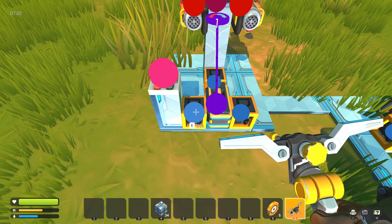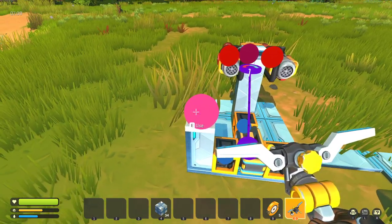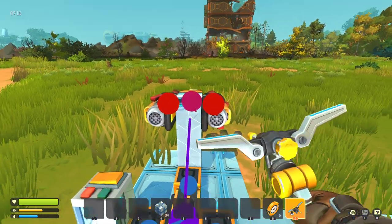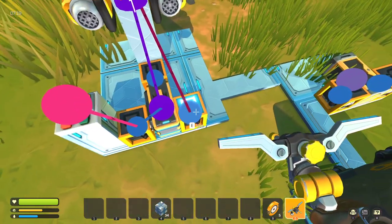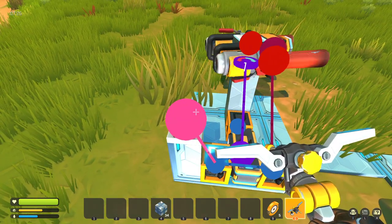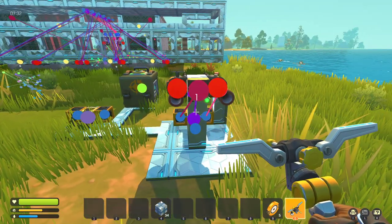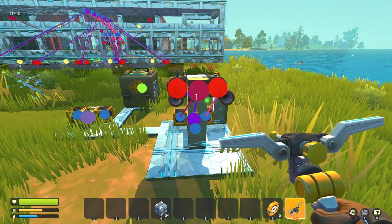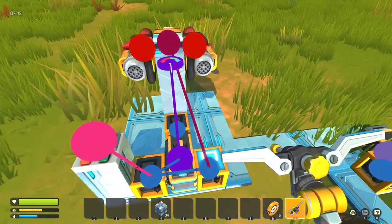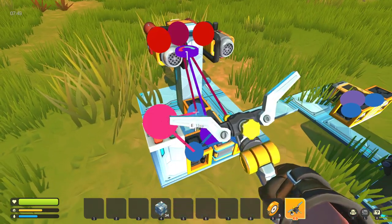Our left-hand gate here will be what controls the controller. We want the controller to be active when the switch is on and when the sensor does not detect anything. So I turn the switch on, it should start panning. Turn the switch off, it resets back to normal. And if we stand in front, it'll kind of bob in front of us, maybe lock on a little bit, and then reset eventually. For the firing, we want it to be when the switch is on and when the sensor does detect something.